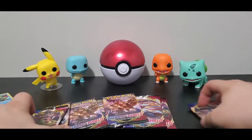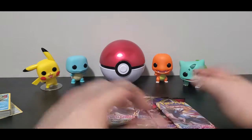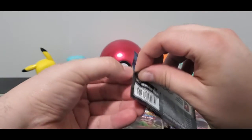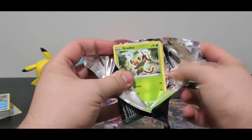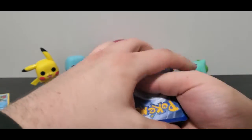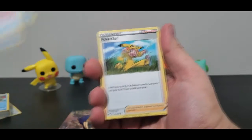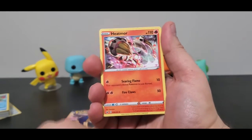Let's get started with the pack opening, because that's why everybody is here. I've got 14 packs to open today — a little Sword and Shield extravaganza. So we've got a nice little Grookey at the front. I'm going to make a mess. Code card to the side. We've got ourselves a Darkness Energy, Air Balloon. I've never done a brand new set pack opening before — very exciting. Very awesome artwork for Heatmoor.